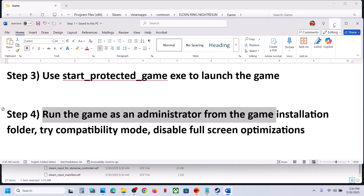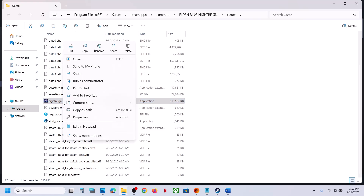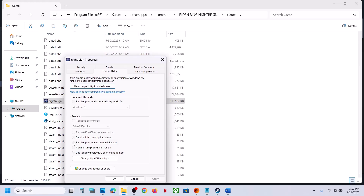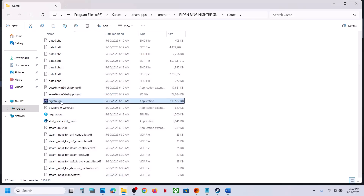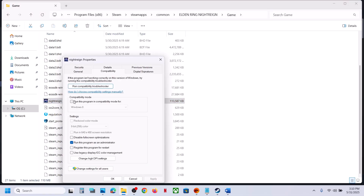Use this exe file — double-click to launch the game and check. If that does not work, right-click, go to Properties, go to the Compatibility tab, and put a check on the box which says 'Run this program as an administrator.' Hit Apply, click OK, then double-click to launch the game.